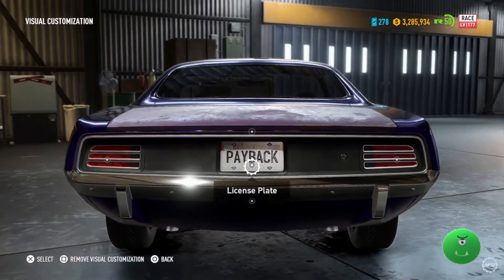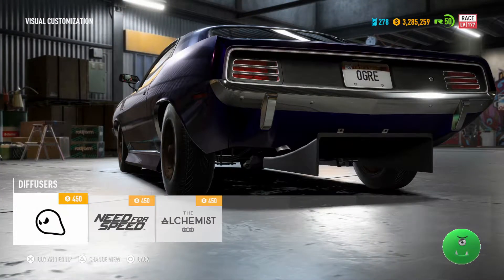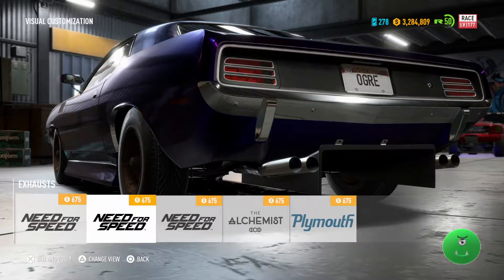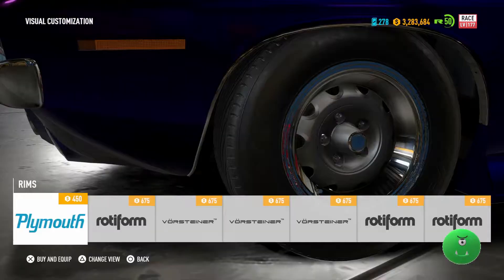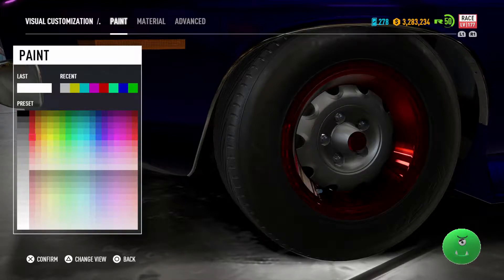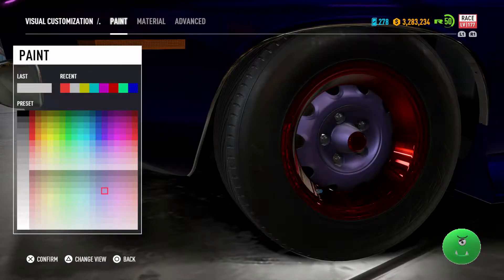Once you go through all the options and find the ones that look the best for a race type car for the Plymouth Barracuda, there are lots and lots of options to choose from, especially when looking at the different rims, calipers, colors, and finishes for the car. You'll want to change out the original parts to even stock parts or custom parts before you do anything else.